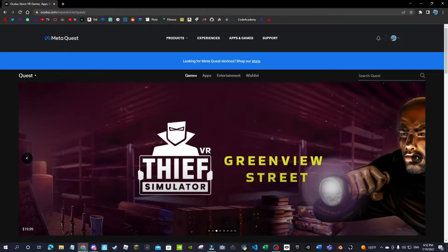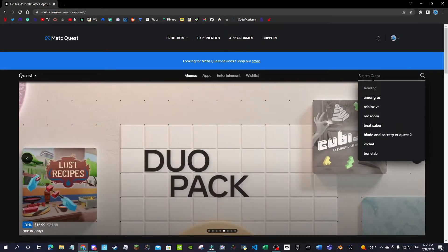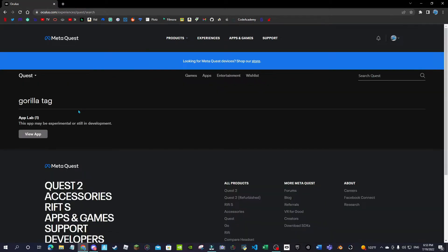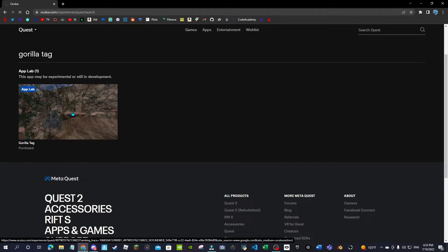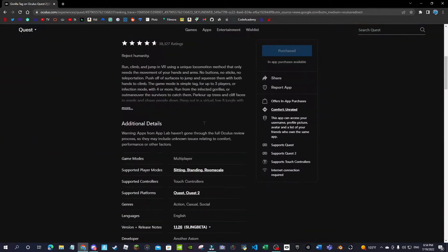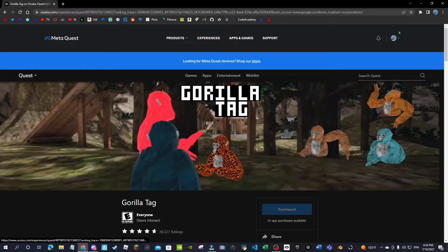Here's a quick tutorial: go to the Oculus store at oculus.com/experiences/quest, then search for Gorilla Tag. It will say no results found because it's an App Lab game and for some reason they don't want you to see it easily. Just view App Lab and it's there. Click it, make sure it's purchased - it took me a while but there we go. It says available through App Lab, just press OK.